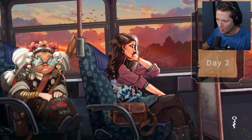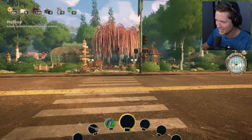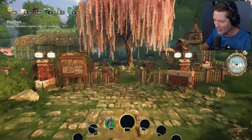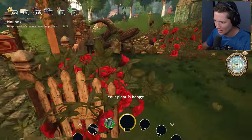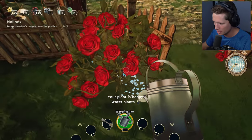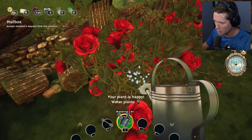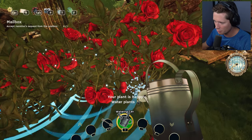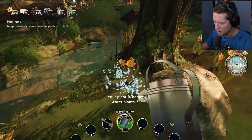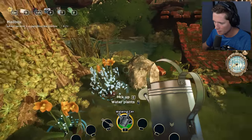Off we go to day two! This is so ridiculous but I kind of love it. Oh my goodness, we've already got roses — look at those things! Your plant is happy — do you want some water? I kind of feel like a little bit of water each day, start your morning off right, get some sunshine and some water — you'll be good to go. Look at our little yellow things, this is pretty!